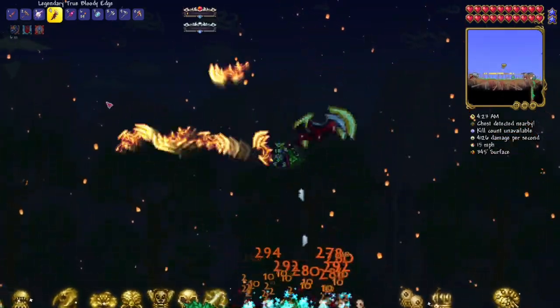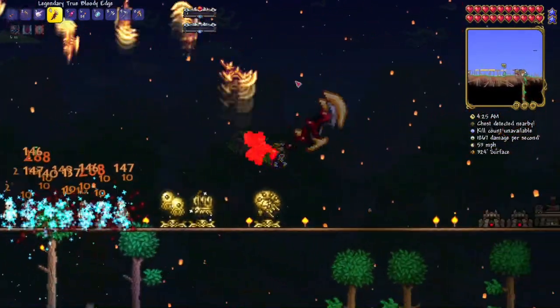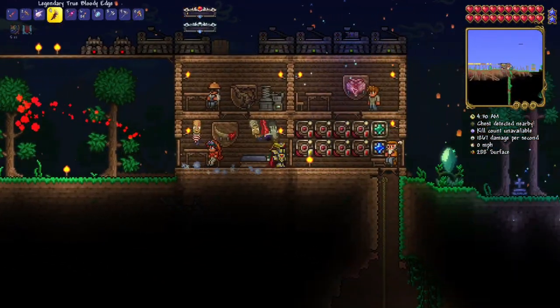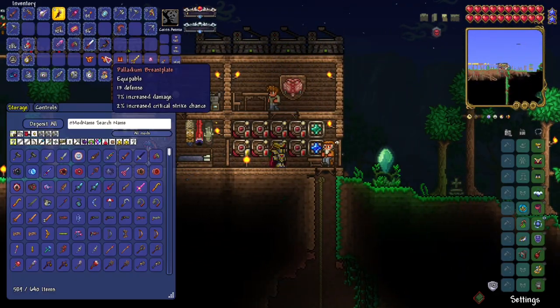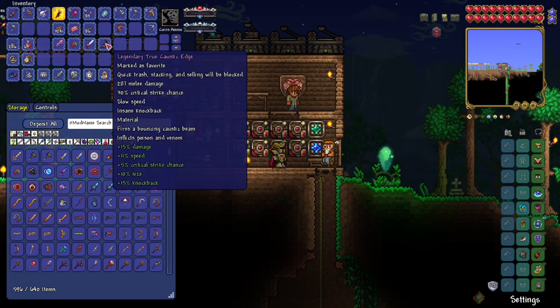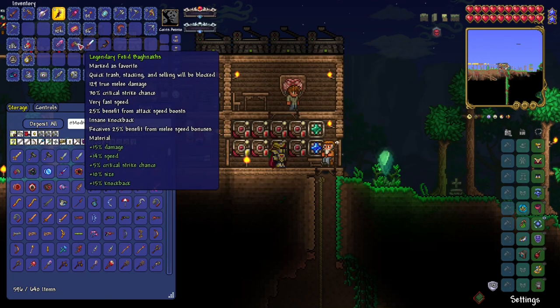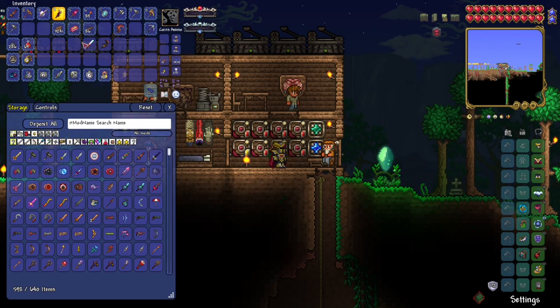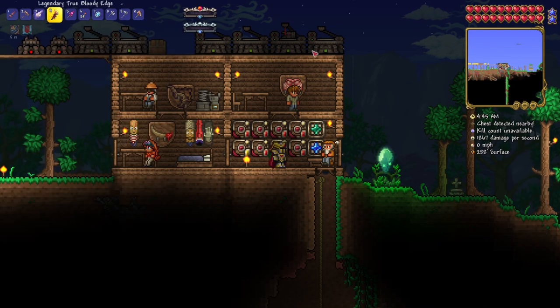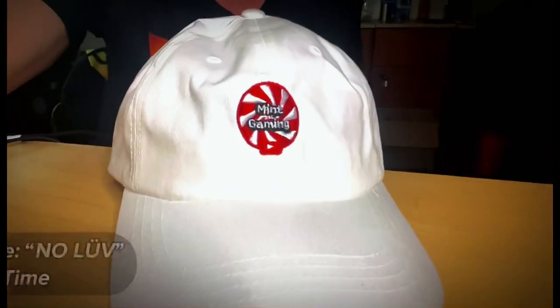Next up we have the true bloody edge — it has a chance to heal players. Oh, and it's ranged too! This thing is gonna be so good. The DPS isn't super high but it heals you and it's ranged. These weapons are so good. Guys, I'm gonna end the video here — next episode we are going to smash through some bosses with these weapons. Leave a like, subscribe for more, and I'll see you all in the next video.